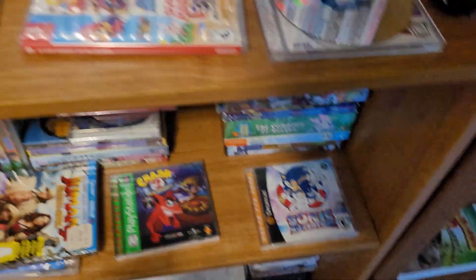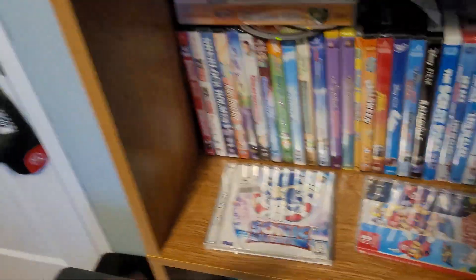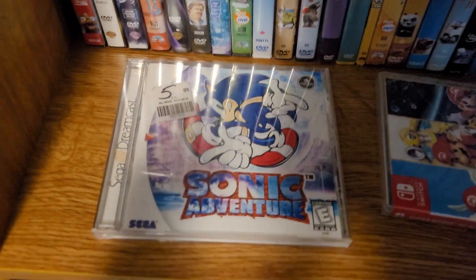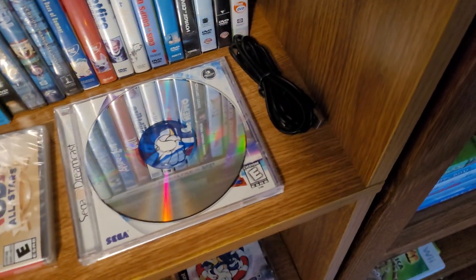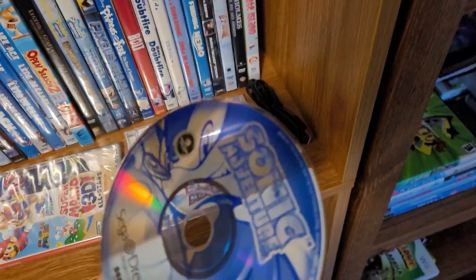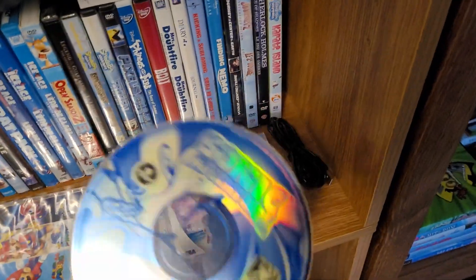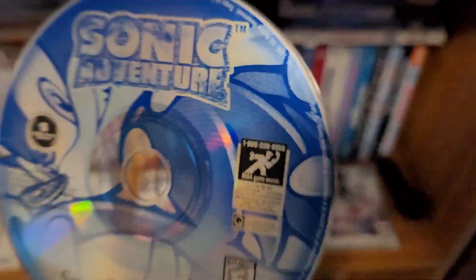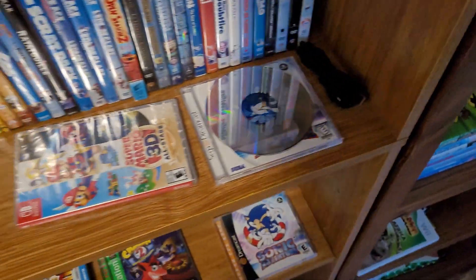Sonic Adventure All-Stars version. I have two different versions of Sonic Adventure. I have a defective copy somewhere — I think it's in my bedroom. I think this is the 1.1 version. It has the Big the Cat glitch, but it isn't a defective disc. I have a backup because I actually like this one. I don't have a case for this one — it broke. So this is the 1.1 version. You can tell because it's got that shiny metallic paint on the disc. Not all copies have that metallic look to it.